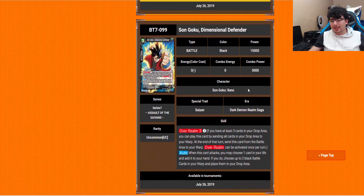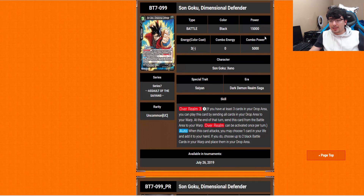Now we're getting to the black cards. The one thing I wasn't too keen on is that there's no new black leader, but the black cards are honestly pretty amazing. Son Goku Dimensional Defender is first — he's a 3-drop with Overrealm 3, and you pay 1 energy. His auto: when this card attacks, you may choose 1 card in your life and add it to your hand. If you do, choose up to 2 black battle cards in your warp and place them in your drop area. So he's essentially Overrealm 1, tap 1 — not to mention helping self-awaken as well. Pretty dang good.